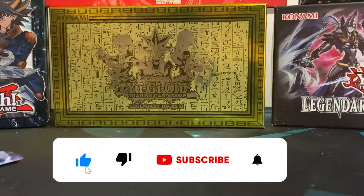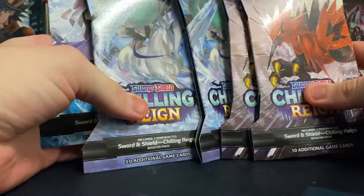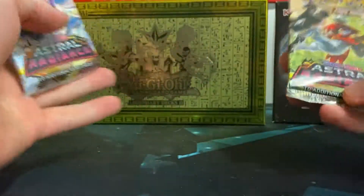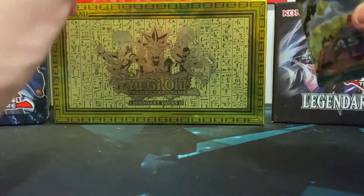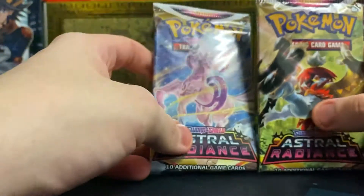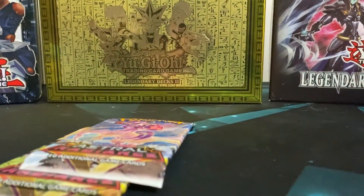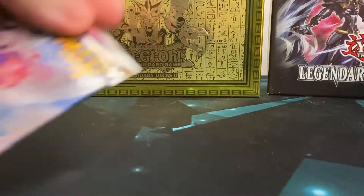Yo, it's your boy Metaverse Hunter here, back in a brand new video. Today I got the Lost Origin tin, a bunch of Chilling Reign packs, and two Astral Radiant packs. I'm gonna save the tin for last, but I thought I'd do another opening. I'm recording this on the Wednesday and that pack should be coming out Friday or Saturday, so I hope you guys enjoy these Pokemon openings.